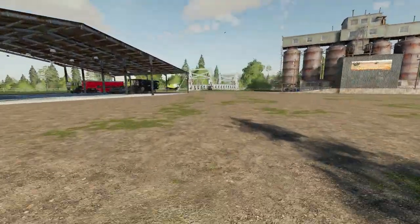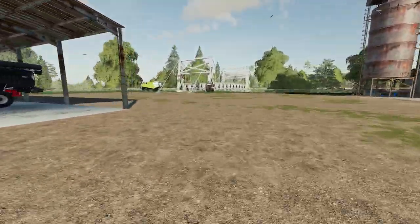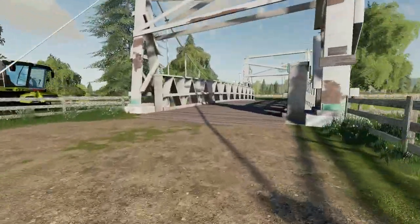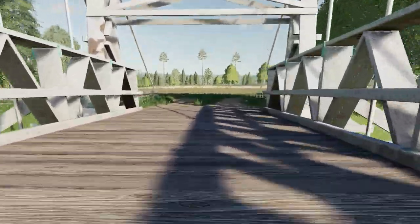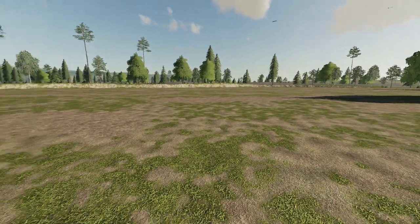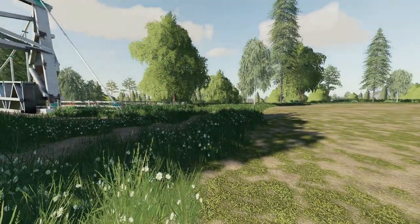If we wander over the bridge here, which goes over one of the roads, we come to that placeable area I mentioned earlier. There's plenty of space here if you want to expand the farm, particularly if you want to add any additional animal husbandries. Cows are a big business in Australia — I think they are the second largest exporter of beef in the world. So if you're into cows, you've got plenty of space here to add some additional barns.